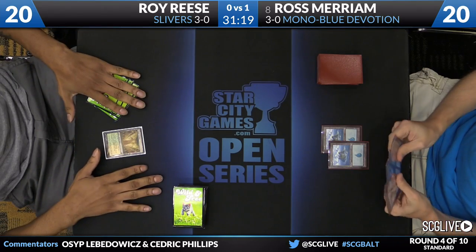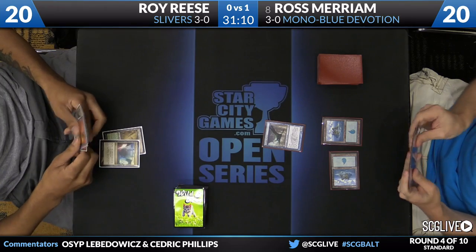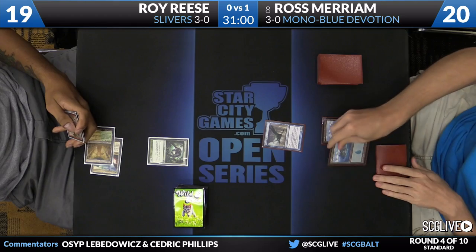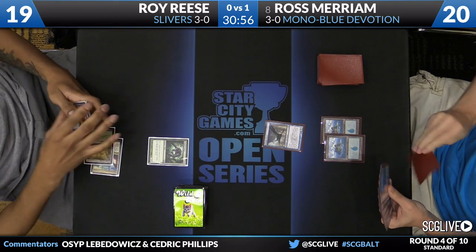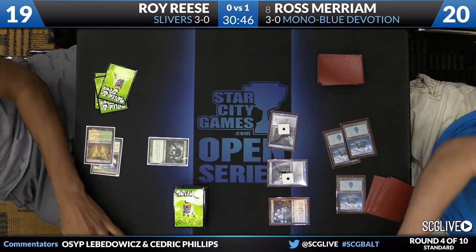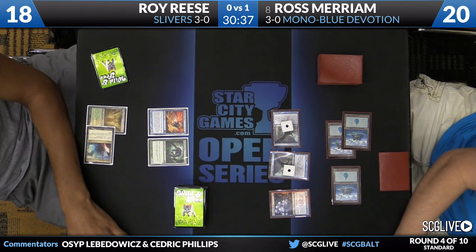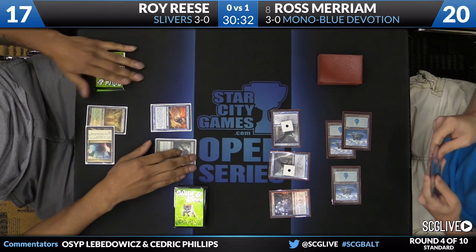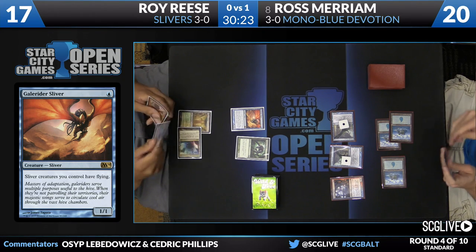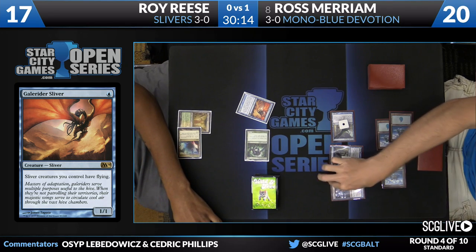Reese draws a Sliver - it's not a land. Merriam plays an Island. He does have a Cloudflare Raptor, passing the turn back. Reese draws a copy of Mana Confluence - he has four different cards in his hand, so that's one of four different colored cards. There's a Predatory Sliver. I got my Sliver game down now. Frost from Rear is going to evolve both of those Cloudflare Raptors - Reese is going to go down to 18. Didn't get a great look at the draw - it was a Jace Memory Adept. Here's a Galerider Sliver. I think he'll probably just hold back. He has to play defensively to kind of undo the mulligan. If Ross has any other two-powered creature in his hand or greater, those Cloudflare Raptors are going to be coming in no matter what. Roy is in a tough spot - it looks like he's just going to attack.